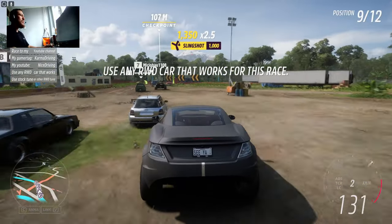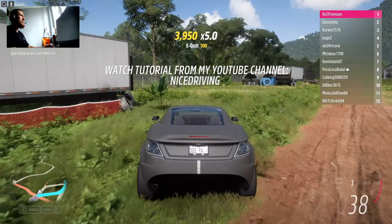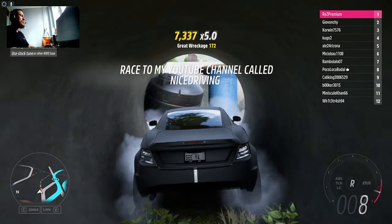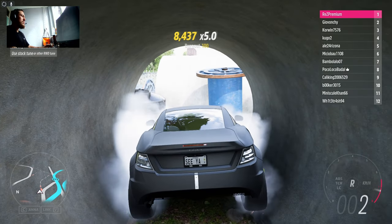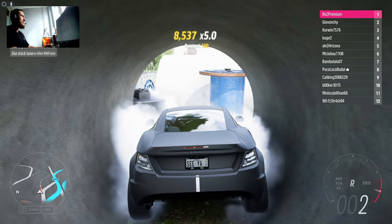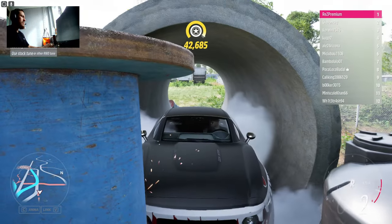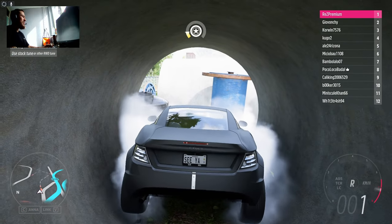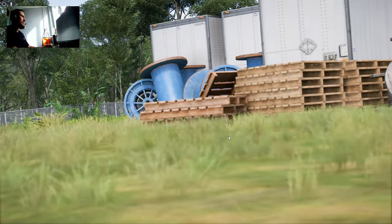Again, pass the first one, hit that thing inside. You go inside and just start driving forward, backward — start drifting in it. You have to do it for a little bit of time, but it's not that long actually. Boom, we're done. First place again.